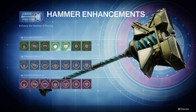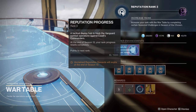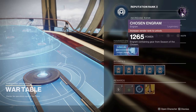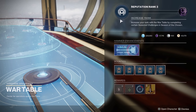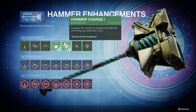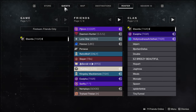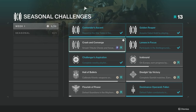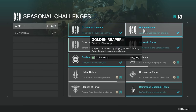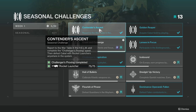That wraps up the hammer enhancements. You're probably wondering how to unlock them. It all comes from the War Table reputation — every time you upgrade your rank at the War Table, you get to pick one enhancement. You'll also get a random chosen engram per rank up.